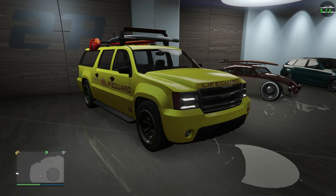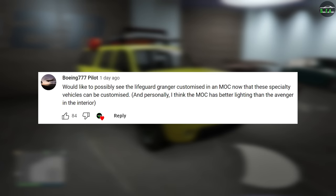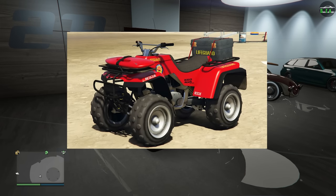As always guys, let me know in the comments what car from late 2015 and before you want to see me customize next, and I'll display the most liked vehicle suggestion in the next customization video. In today's video, we're going to be customizing the Declassé Lifeguard Granger, which for some reason is just called Lifeguard in GTA Online, but I always like to refer to it as the Lifeguard Granger so others don't confuse it with the Lifeguard Blazer.